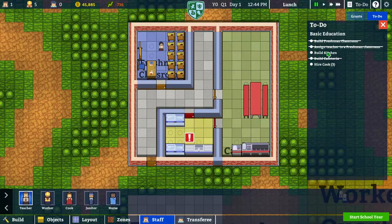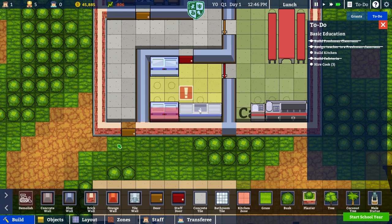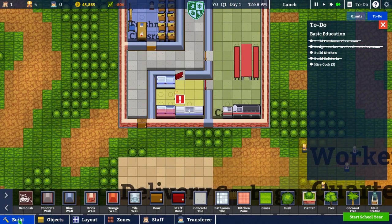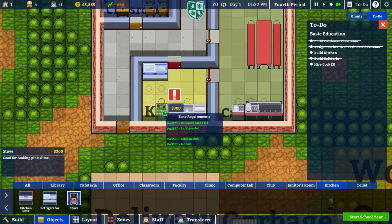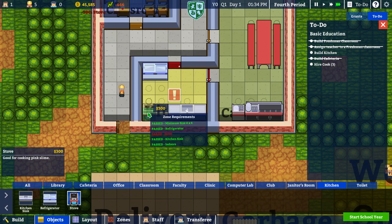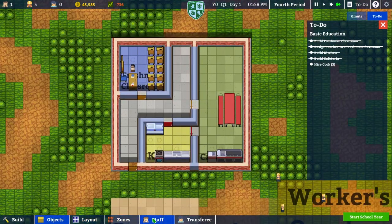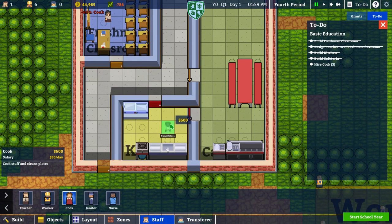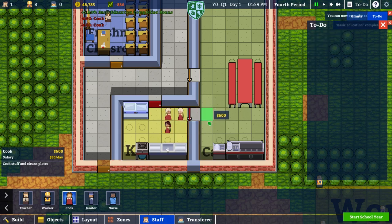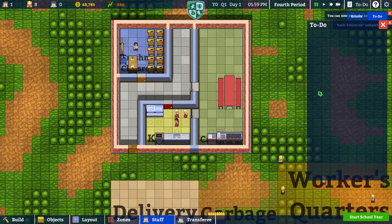Alright, we got that taken care of. We are building the kitchen. I thought I had a stove — whoops. That's fine, we'll dismantle that and we will build the stove. We'll put one in for right now. Alright, so that's done. We need some cooks. Apparently there's no stats for the cooks — we need three, three lunch cookers. Alright, so we've finished the basic education, which is fantastic.